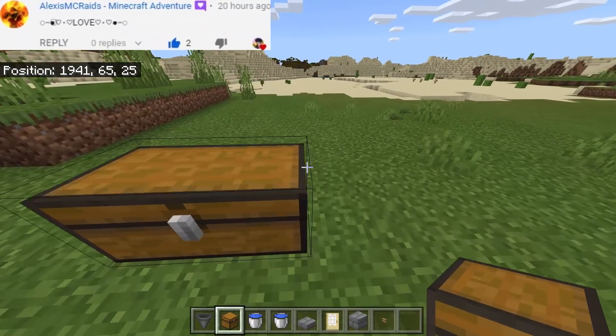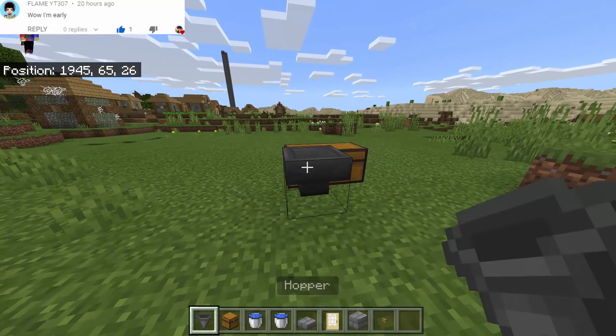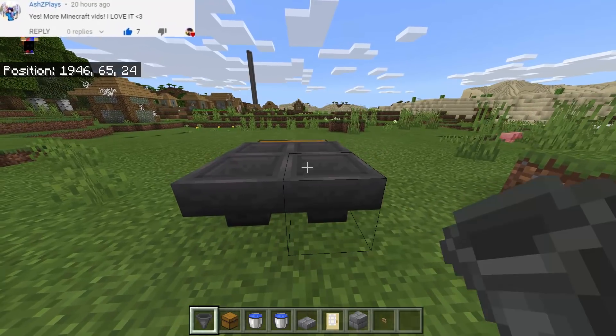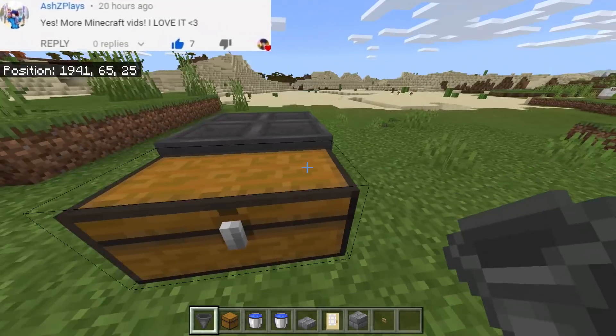So first we need to put a double chest on the ground, and then at the back we will sneak and attach 2 hoppers, and then 2 more hoppers at the back. We must be sneaking to do that.